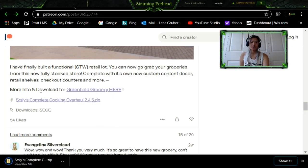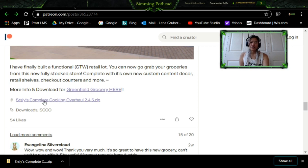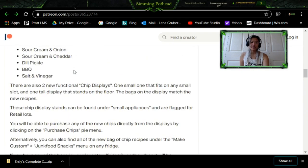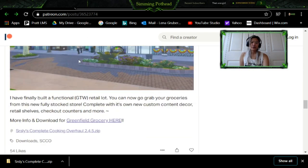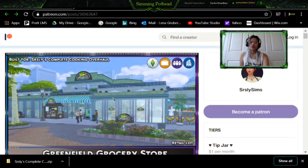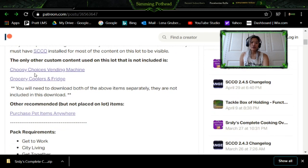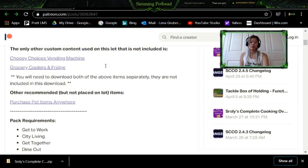You are also going to want to download the Greenfield Grocery Store, which I will show you how to download as well. This allows you to download the complete cooking stuff and also a grocery store so your Sim can actually go shopping at a retail lot, which is super cool. You want to also have the vending machines mod and the cooler mod and fridge — you will not be able to use these items in the grocery store if you don't download these mods. So there are four mods total that you're downloading.